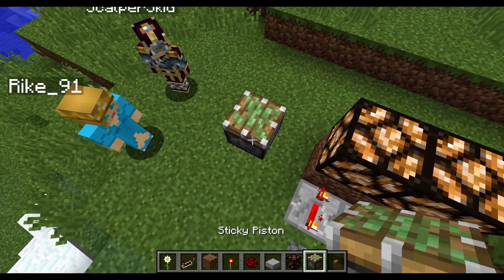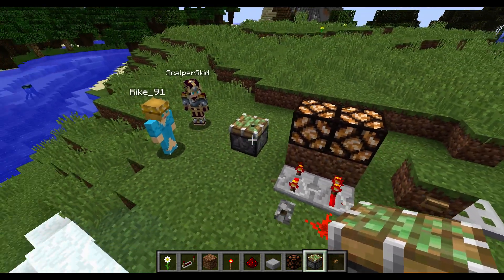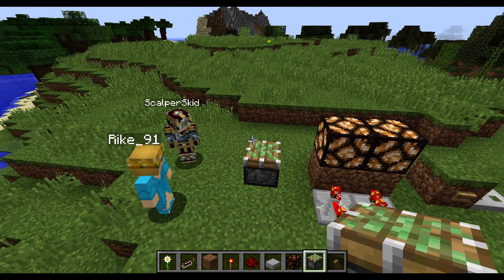Starting with the piston here - it used to extend when you placed it, and that's now fixed so it's always in the normal state when you place it. No more block breaking in front of the piston.